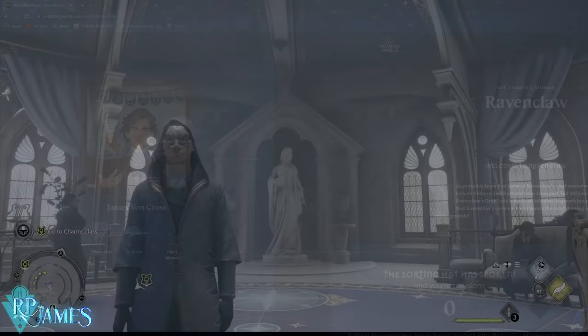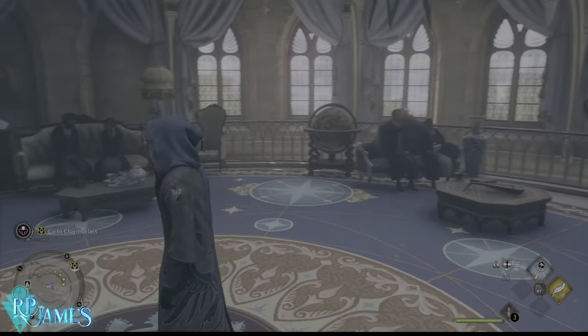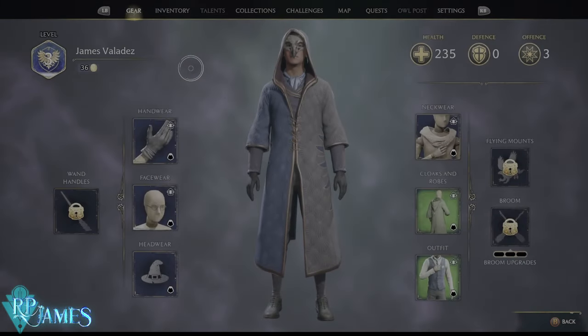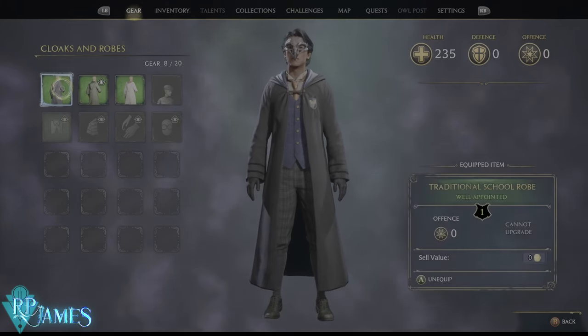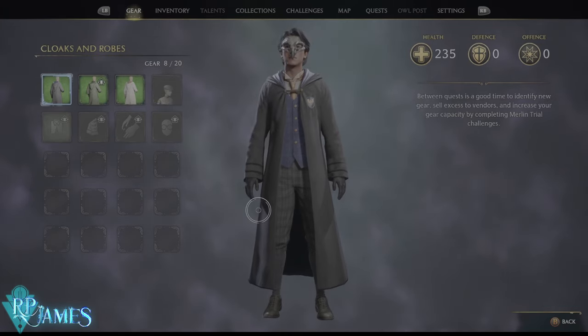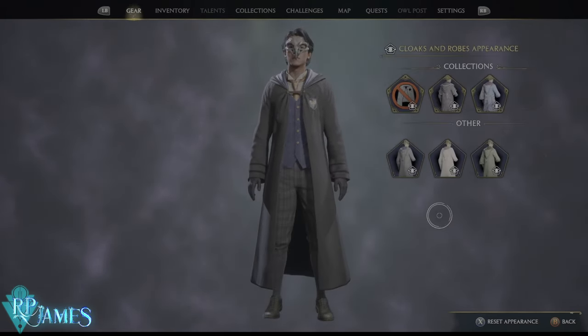Now, how do we access our gear in the game? The very first thing you are going to need is basic gear. When you press the menu and go to Gear, you will see your cloaks. You are going to start the game and once you finish the tutorial section with the professor, you will be rewarded for free with a traditional school robe.